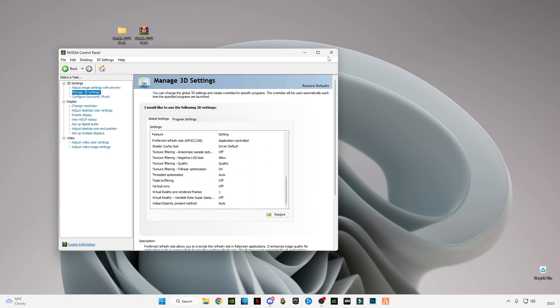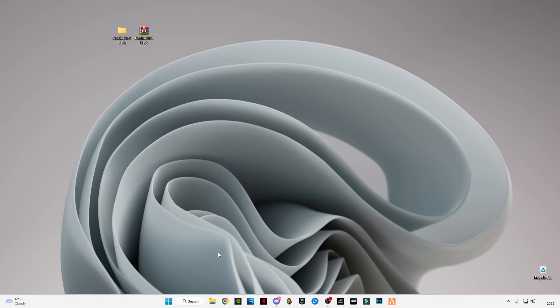You guys have to pause the video and apply these settings exactly as shown. After applying, close it and press the Windows key on your keyboard. We're going to optimize our Windows for gaming purposes, and we're going to delete some cache files in our computer system to clear up RAM space and boost our PC.